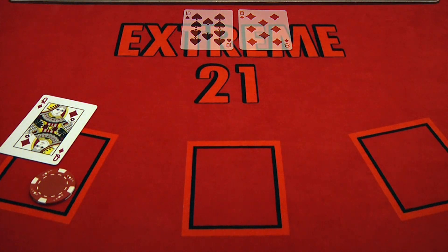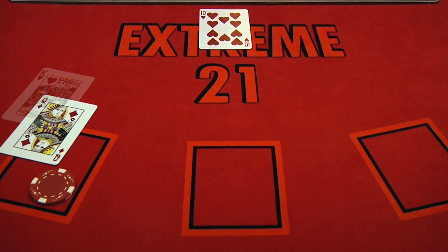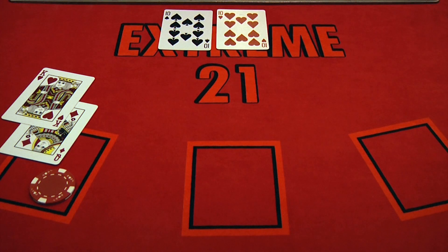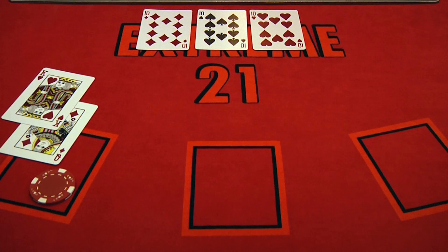The dealer will discard their cards and will draw a new face-up card to play against player 2. The dealer draws a 10. Player 2 has a 10 and draws a king, for a total of 20, and stays. The dealer now draws another card, which is also a 10. In Extreme 21, there are no pushes — the dealer must draw to beat the player. The dealer draws another 10, which is a bust, and player 2 wins their wager.